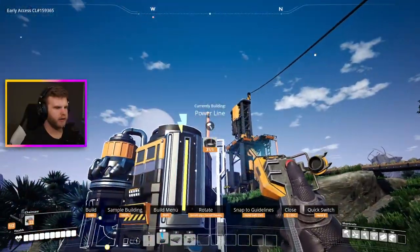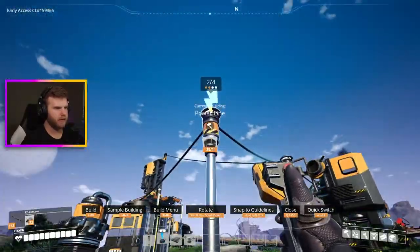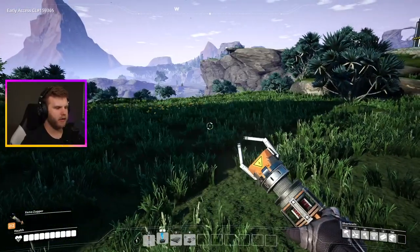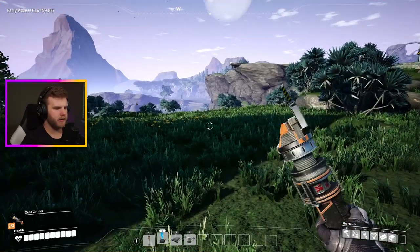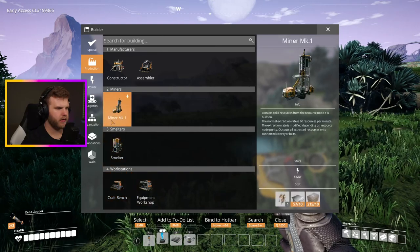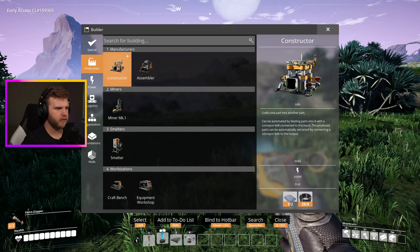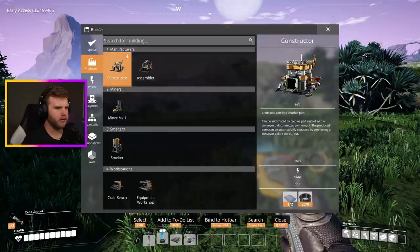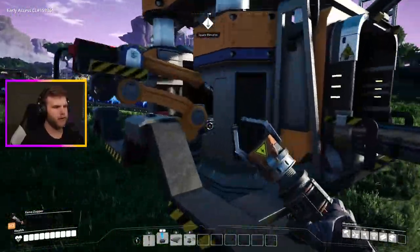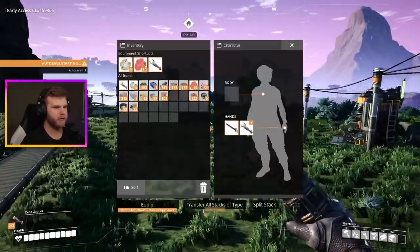I need to make a constructor here - will it make biomass? Let's check our constructors. A constructor crafts one part into another part. Oh, it makes solid biofuel - okay cool, that's all I needed to know. I just need to make another constructor. I don't have any reinforced plates so let me go grab one.